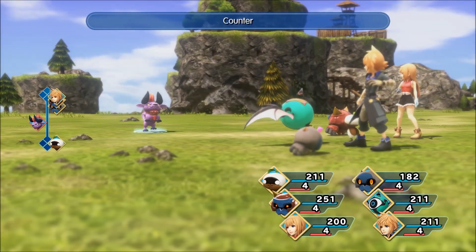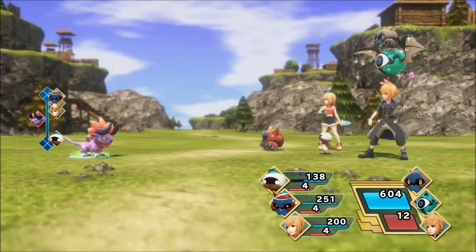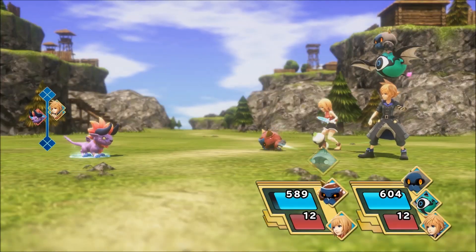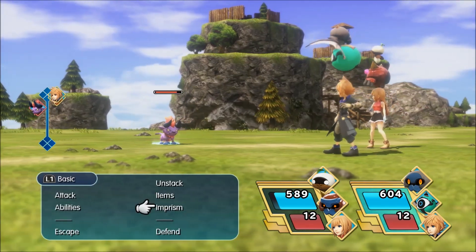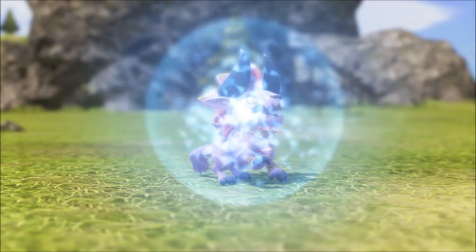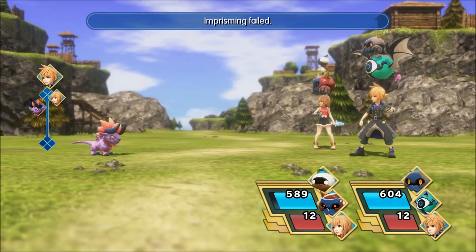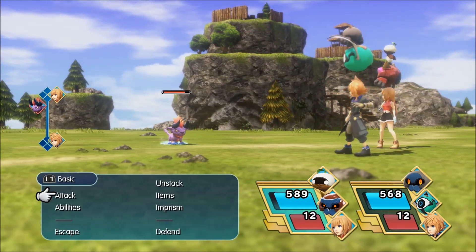So to create the Imprism Tunity — I think that's what it's called — you have to hit it with a physical attack. And I actually didn't know that if you hit it with more physical attacks, the Imprism Tunity chance goes up higher, as you'll see later on in the video.